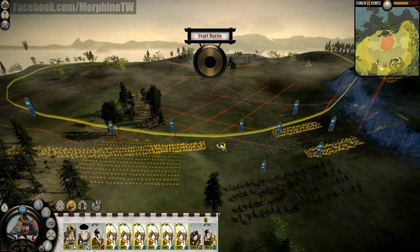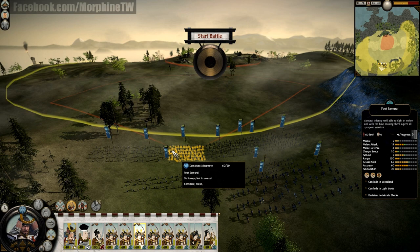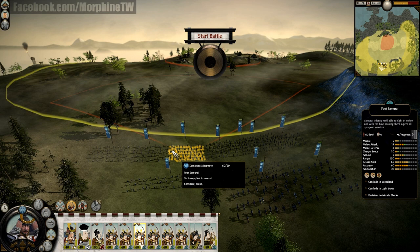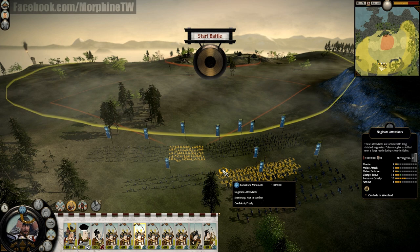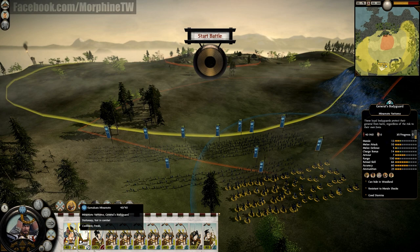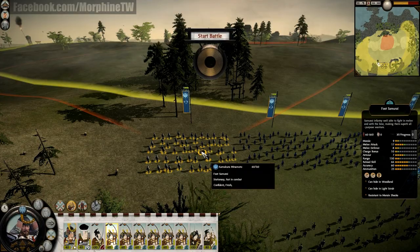Let's see my foot samurais in action. What's great about foot samurais is that they have bows equipped, so beside the katana they also have bows. Their stats: morale 9, melee attack 17, melee defense 8, charge bonus 10, armor 7, range 150, reload skill 66, accuracy 60, ammunition 25. Comparing to Naginata attendants, the difference is huge — melee attack is only 7 while my foot samurais have 17. Even foot samurais have a loose formation.